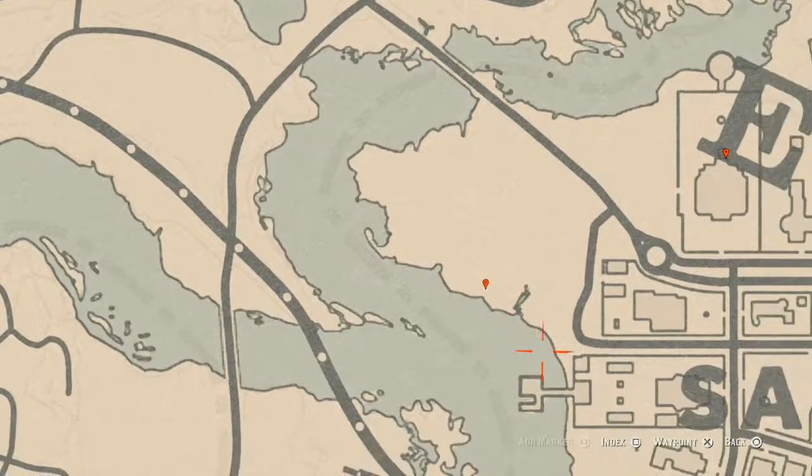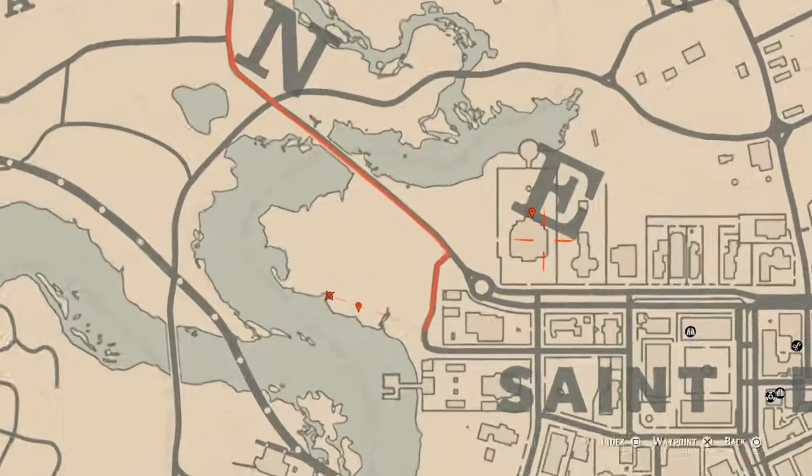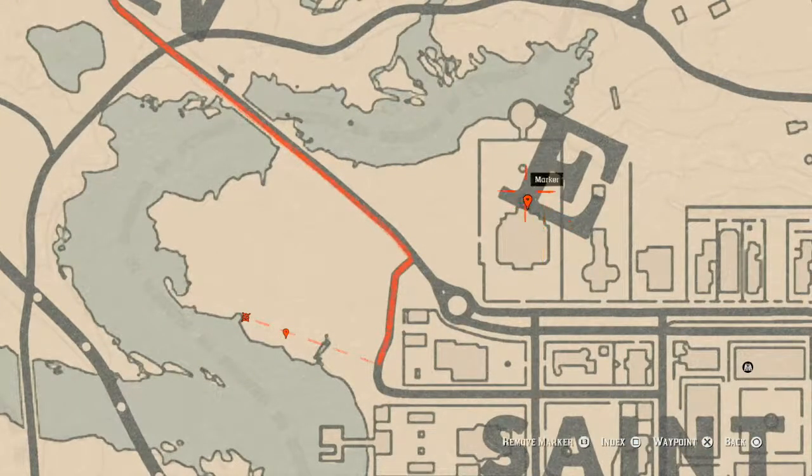At this next spot there are actually two things. Right at this marker there's a bird egg — a Heron egg (H-E-R-O-N) — in a tree. Shoot it down with a Varmint Rifle or a bow using a small game arrow. Right near this little peak there's also a Cardinal Flower, if you want to grab it, though Cardinal Flowers are fairly plentiful.